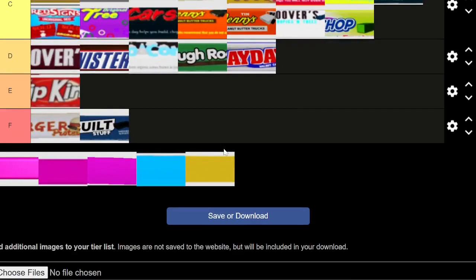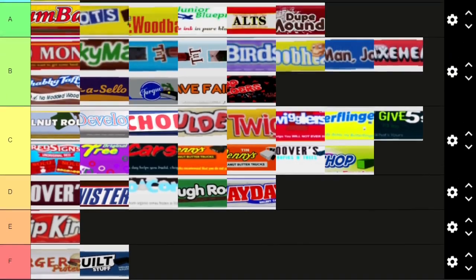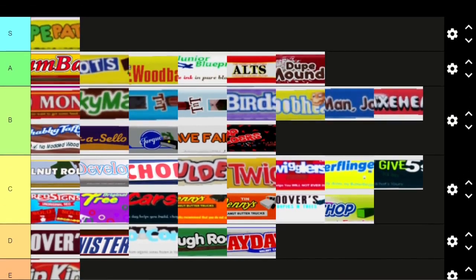Now we're left with the special candy bars — three pinks, one blue, and one yellow. These come from the 2018, 2021, 2022, and 2023 candy bags respectively. They're not really candy bars in themselves — I can't judge them on creativity. I think it's only fair to leave them where they are since they just give particle effects. I'll cut the video and rearrange things — having the best options on the left side getting worse as we go right.